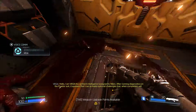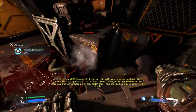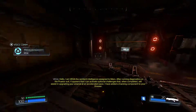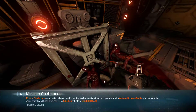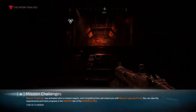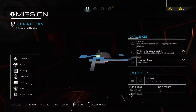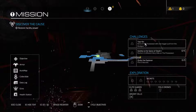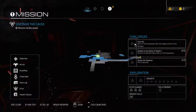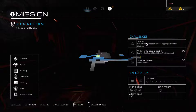VEGA introduces himself: 'Hello, I am VEGA, the sentient intelligence assigned to Mars. After running diagnostics on the Praetor suit it appears I can activate optional challenges that when completed will assist in upgrading your arsenal at an accelerated rate. I have added a tracking component to your dossier.' Sadly you cannot make all the pre-placed corpses explode - I was kind of hoping you could but no. We now get challenges - complete challenges for upgrade points, which is quite useful. The grenade counts secondary fire as one trick, so fire a grenade at two possessed and you've got that one.